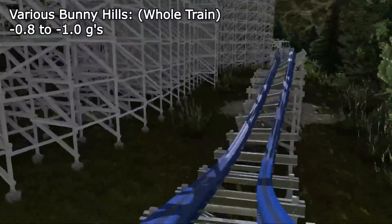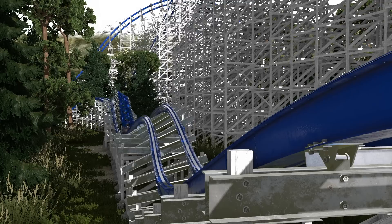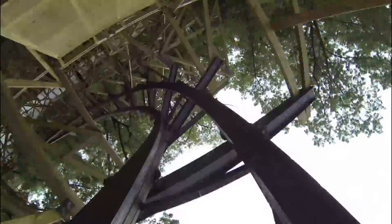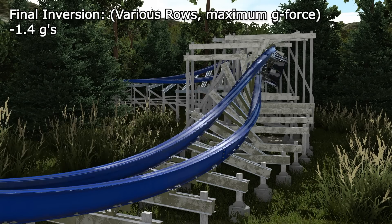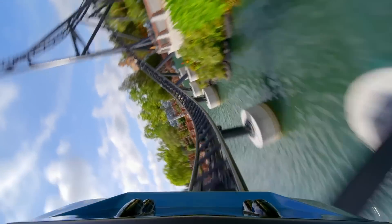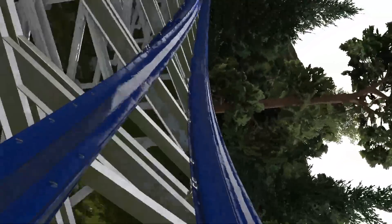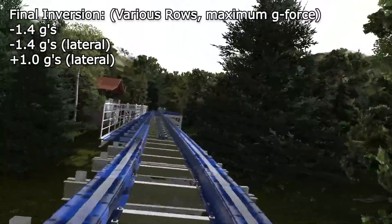A long stretch of bunny hills all deliver between negative 0.8 and negative 1 G's. It isn't repetitive, however — the first normal hill is followed by a turning hill with laterals, a trick track similar to Twisted Timbers, and one final bunny hill. The ride ends with an insane turning barrel roll that also turns 90 degrees back toward the station. Front row riders experience negative 1.4 G's of ejector hang time — comparable to a more extreme version of the Mosasaurus roll on Velocicoaster — alongside an equally strong negative 1.4 G's of lateral force as the track twists head over heels, followed by 1 G of laterals in the other direction before the ride ends.